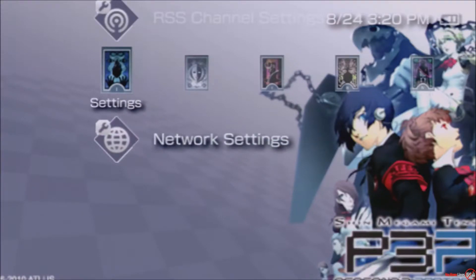Hey everybody, how's it going? My name is Leon from No More Lines. Recently I looked up how to solve the problem where your PSP doesn't connect to your wireless router and you're not able to connect to Wi-Fi. The common solution is to either change your router settings to have no security, or change it to where it accepts WPA encryption.